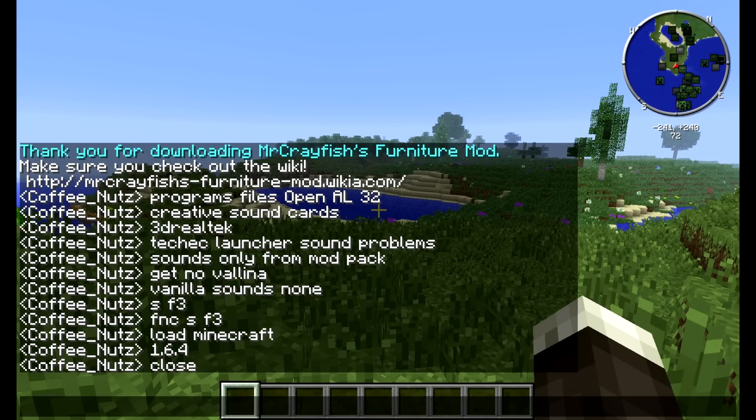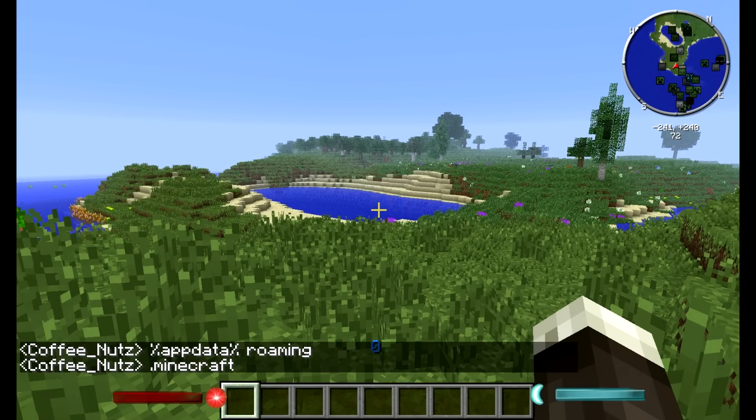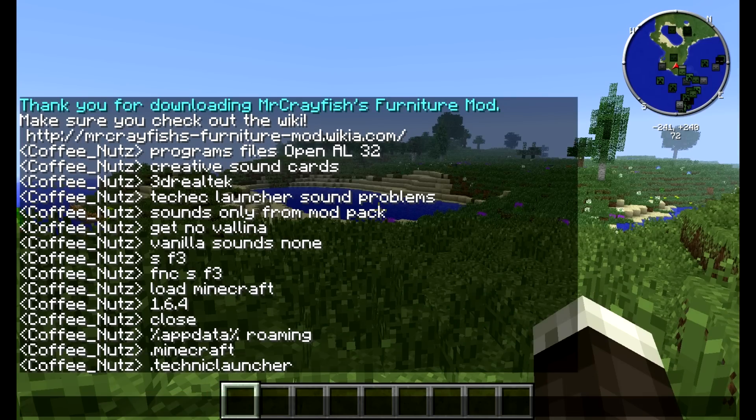Now open your AppData folder — type %AppData% — and go into your Roaming folder. If you don't know how to do this, look it up. Inside there you're going to find the .minecraft directory. You'll also probably see the .technic or Technic Launcher folder. You've now got both of those folders in front of you.